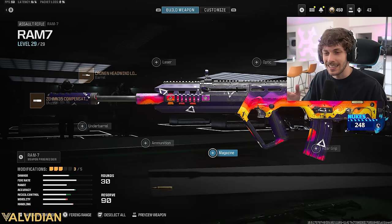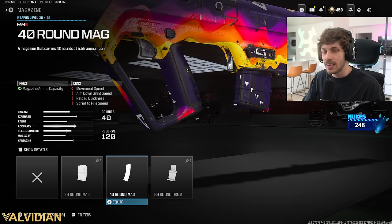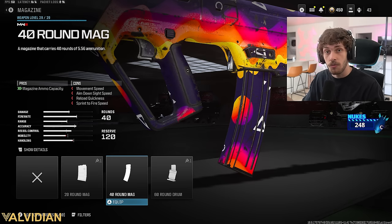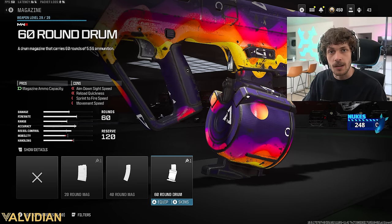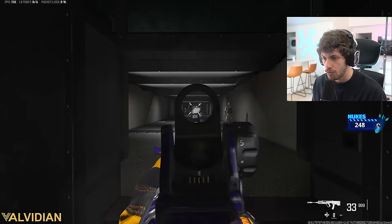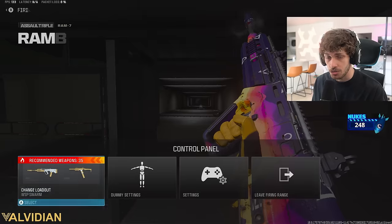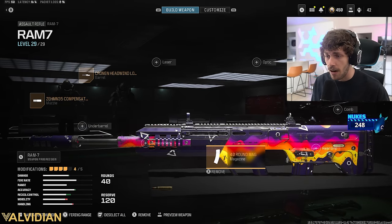Now our gun has a little more recoil control, but we're going to be running through ammo fast - 30 rounds is not enough for this gun, especially given the time-to-kill. You're going to need the 40-round mag. I really can't think of a time I wouldn't use the 40-round mag. 60 is nice but you might want to take off the barrel and use the DR6 Hand Stop under-barrel to bring up mobility, since the 60-round mag really hurts mobility.